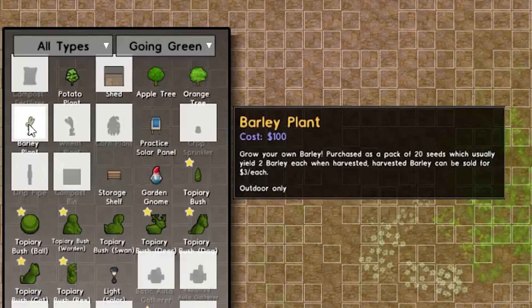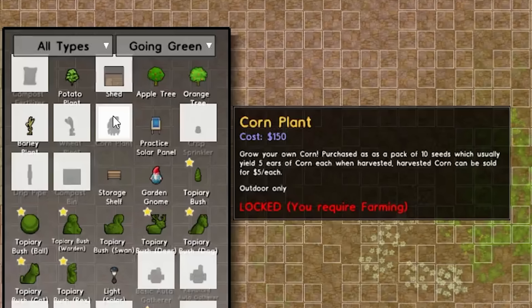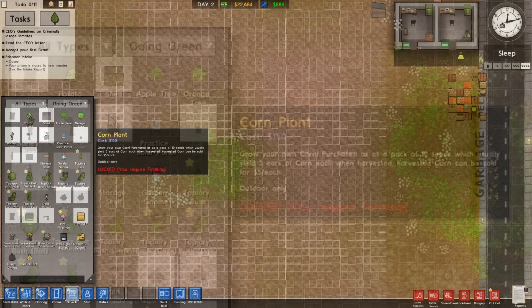Instead, you want the corn. Corn gives you five ears per each corn plant, and each ear can be sold for $5 each. However, that's doubled by our warden, meaning each individual corn plant gives you $50 instead of $12. $50 per corn plant — that sounds pretty balanced.